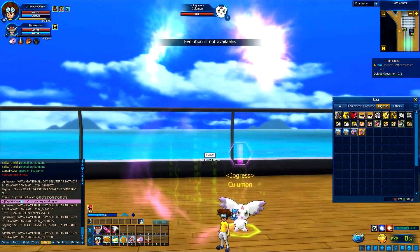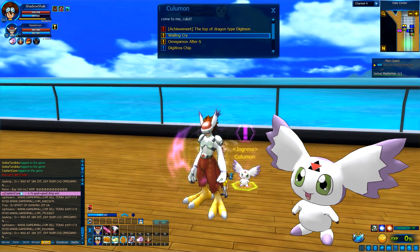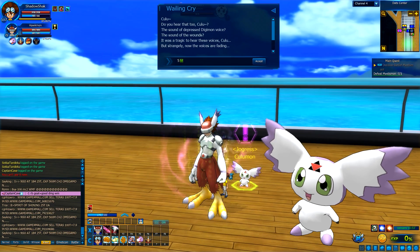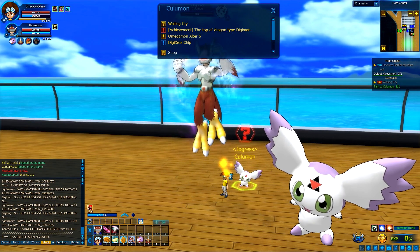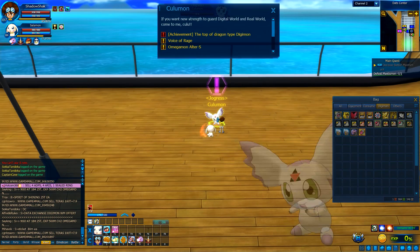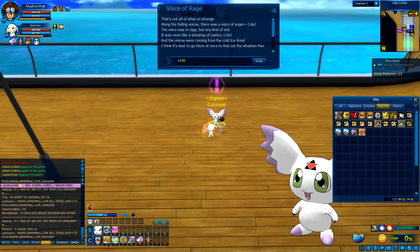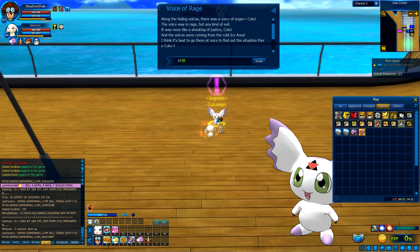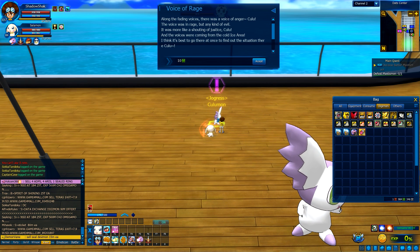So now you need to go into the Jogress Sylphamon to get the first quest. By doing so, we get 'Wailing Cry.' The quest dialogue reads: 'You heard the sound of depressed Digimon voices — the son of the world. It was tragic to hear those voices, Kulu. But strangely now the words are fading. Something must be going on. Along the fading voices was the voice of anger, enraged by any kind of evil — more like a shouting of justice, Kulu. The voices were coming from the Kola ice area. I think it's best to go there at once to find out the situation.'